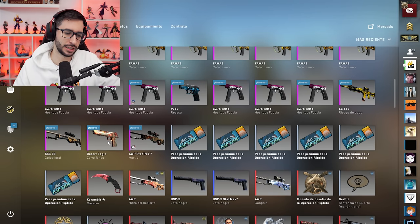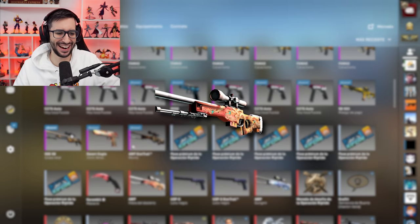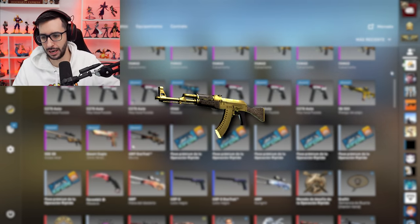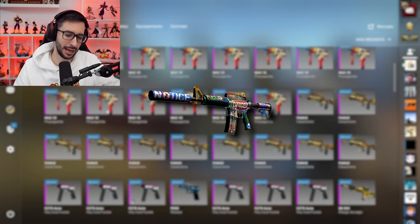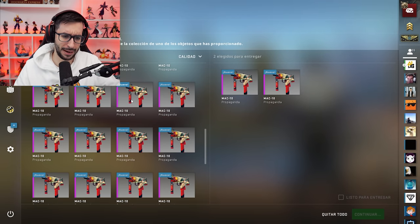Evidentemente Emerald. Y luego, chicos y chicas, tengo la Deagle que sirve para el AWP Hydra del Desierto, la SG para el AK Arabesco Dorado, el AK Dorada básicamente, y esta SG para sacar la M4A1, ese peligro inminente, al 30%. Va a estar complicado, pero soñar es gratis. Primero tenemos que empezar buscando esa Glock Emerald.